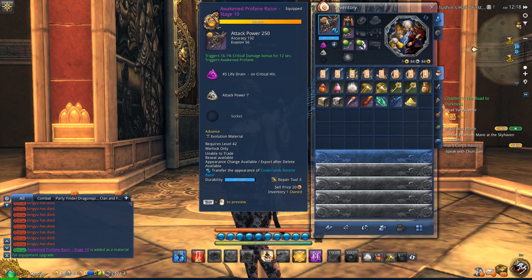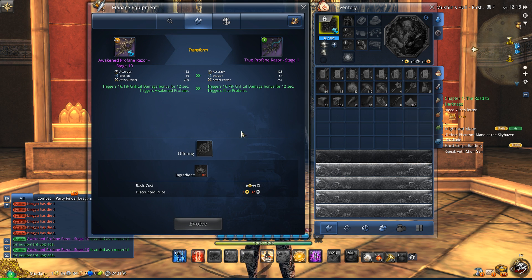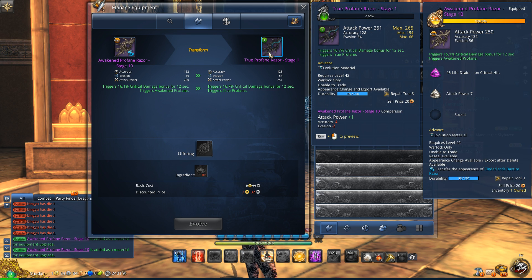So what the change is now — as you can see here, I'm on my Warlock, and I just barely made level 45 yesterday. So just made it just in time for the leveling event and just in time for the expansion. I haven't had time to gear up or do much of anything. But the way the new upgrade path is going to work is: apparently when you get to True Profane, which is my next upgrade, once you get to True Profane and you go to upgrade to the next stage, which is Awakened Siren,